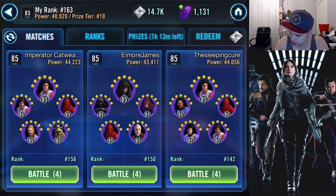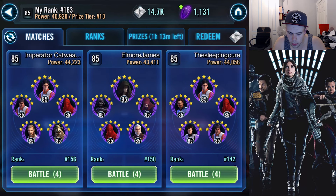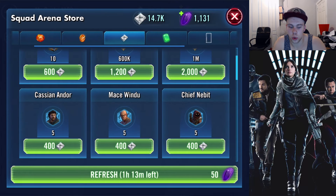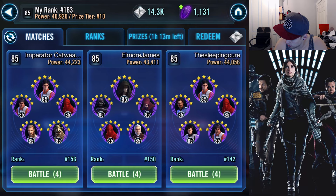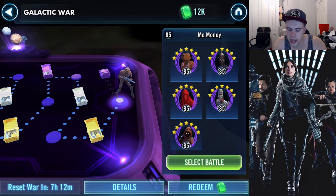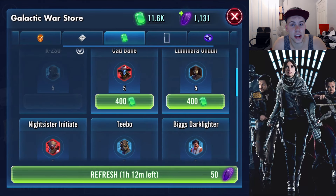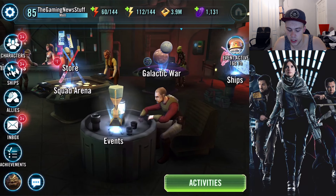I've been saving up these tokens — as you can see, 14,000 — because I've had nothing to spend them on. And now we have Cassian. I don't know if Cassian's good, but I'm going to farm him anyway because he's new. So we're going to grab ourselves some Cassian shards, and then come over to the Classic Galactic War Store and buy ourselves some K2SO. Being on Apple for this account, I have not got any K2SO shards yet, so that is exciting.